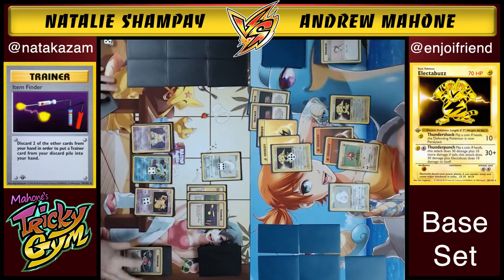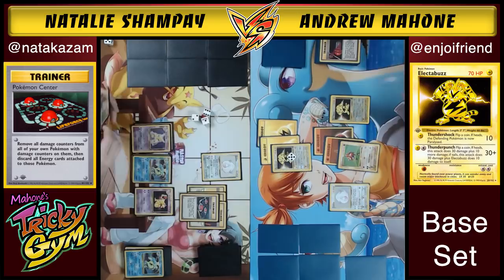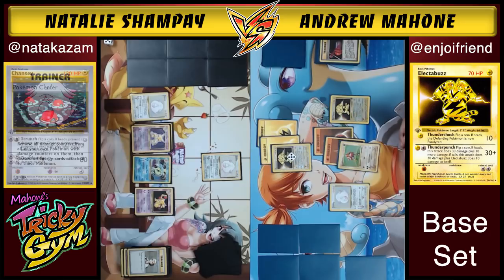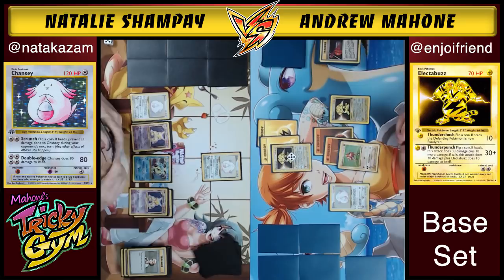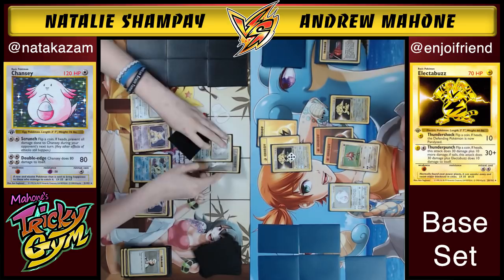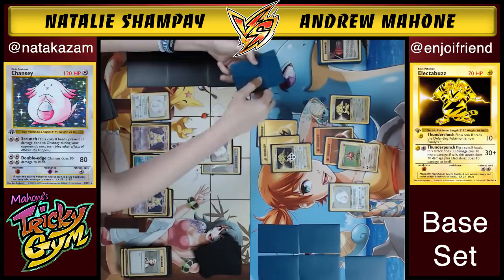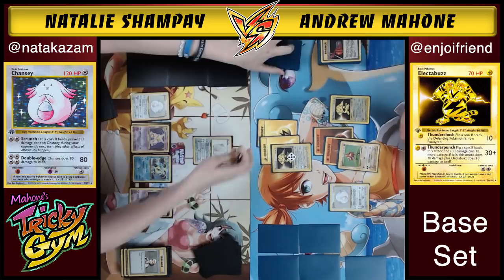After all those aggressive plays, Natalie Pokemon Centers and Oaks — she can afford to draw cards now. She gets another Chansey into play. Still got one Gyarados live. With three Chanseys on board, Natalie is not nearly as dependent on hitting Pokemon Centers. She can soak hits for a long time without feeling bad. Andrew Thunder Punches for Heads — 40 damage. He's got about 11 cards left in his deck; she could deck him out.